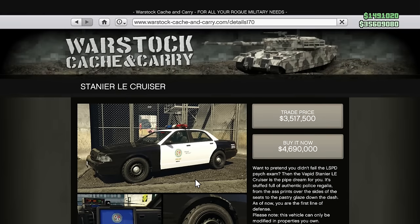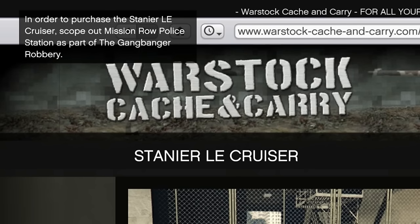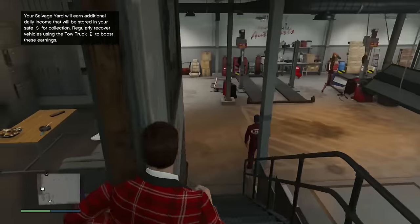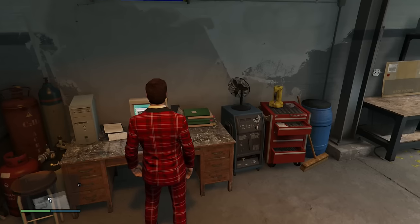You probably won't be able to buy it right now because it will most likely be locked. To unlock the police car, you will need to complete a mission, and that mission involves scoping out the Mission Row police station. To play that mission, you will need to have a salvage yard so that you can then do vehicle robberies.